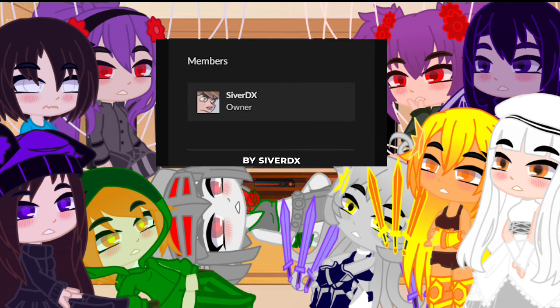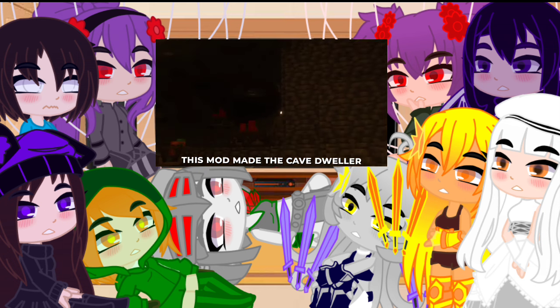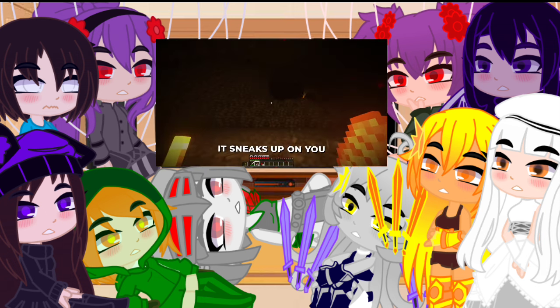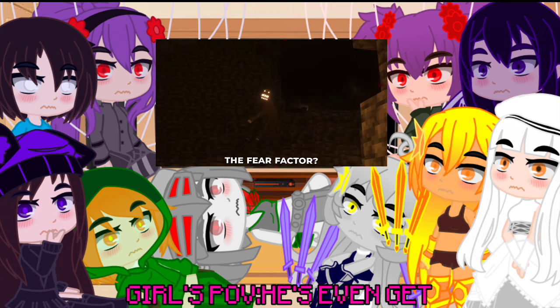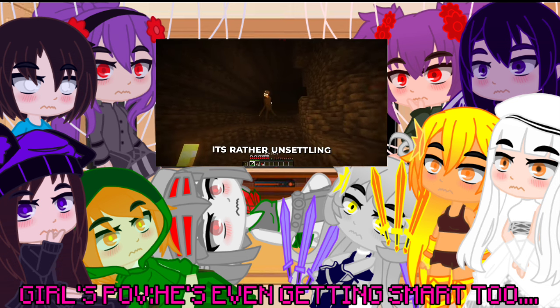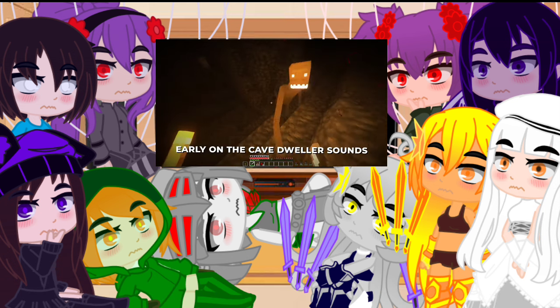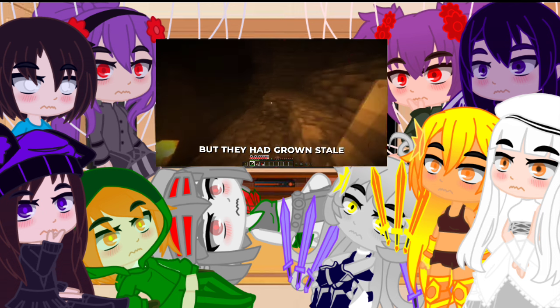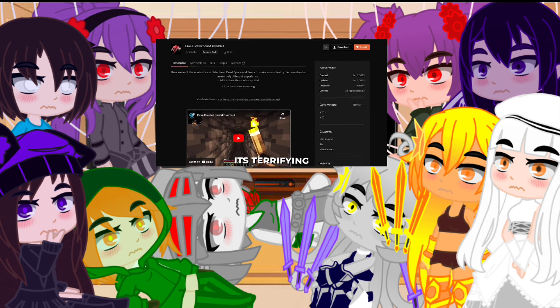But that wasn't all. Another mod called Evolved Dweller by Cypher DX added more life into the cave dweller — it introduced a whole new level of fear. This mod made the cave dweller relentless: it sneaks up on you when you least expect it, it climbs obstacles to hunt you down. The fear factor — let's just say it's rather unsettling. Yet one key element remained missing: the sound. Early on the cave dweller sounds were scary but they had grown stale. That's when I discovered the Cave Dweller Sound Overhaul — listen for yourself, it's terrifying.